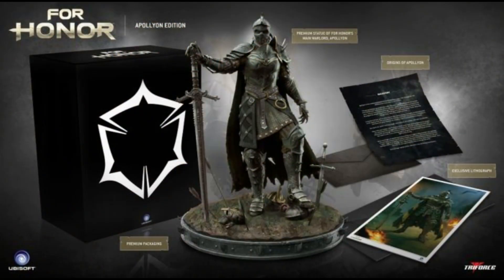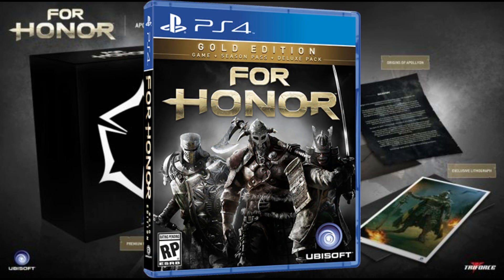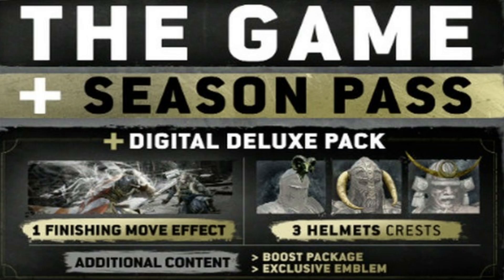The For Honor Apollyon Collector's Edition includes the For Honor Gold Edition case and disc. Because it's a Gold Edition, you'd also be getting the Season Pass for future DLC and the Deluxe Pack, which includes an Execution available to all classes to try out on opponents. It also includes 3 Helmet Crests to customise your class, 1 Freaks Faction, and additional content such as the Boost Package, most likely for online XP, and an exclusive emblem to attach to your outfit.